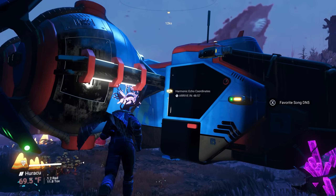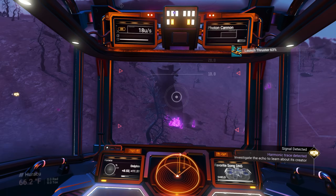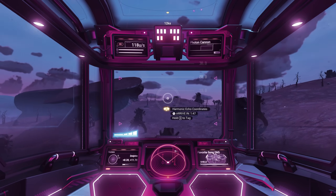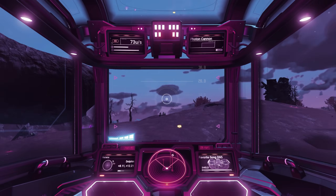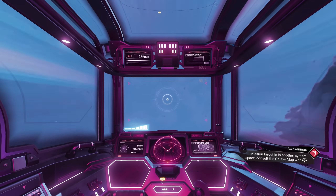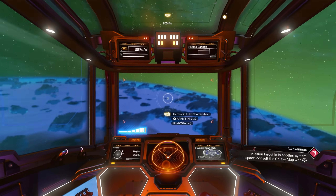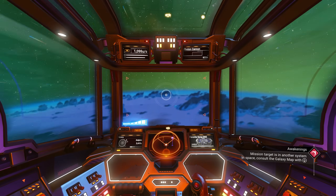You can find a harmonic camp without the map, but it's a big pain. All you have to do is fly low and slow, looking for an encampment — just like searching for a sentinel pillar. Go slow so everything loads in on the ground. It's totally doable but I'd say just get the echo locator from the sentinels; it'll be faster, since you might be searching half an hour or 45 minutes otherwise.